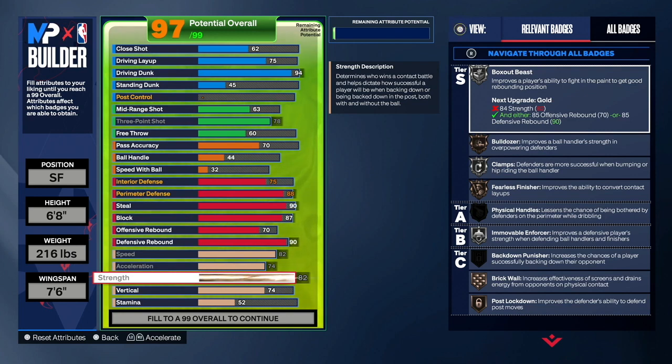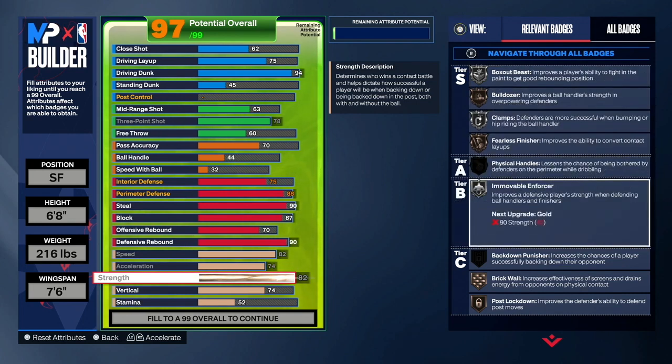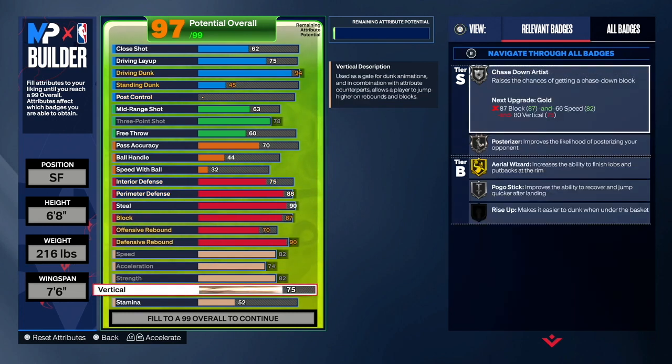Since we're going up against centers, you need strength on this build — put that at 82. We're going to need strength and we get Immovable Enforcer on silver. Immovable Enforcer is a great badge — it stops centers from blowing by you, throwing you around the court, and making you go out of bounds. Strength also helps with boxing out. Next is vertical — put that to 85. Vertical is very important because it helps with boards, blocks, and dunks, so definitely go with an 85 vertical.